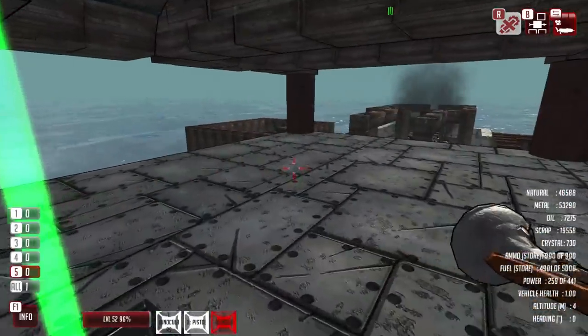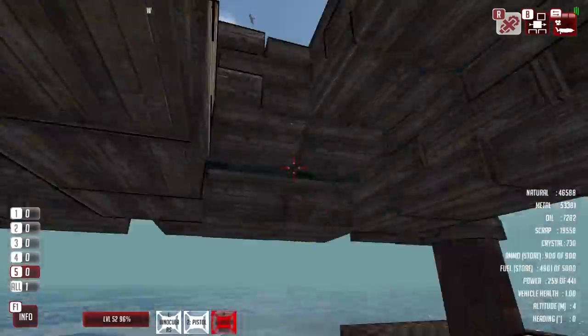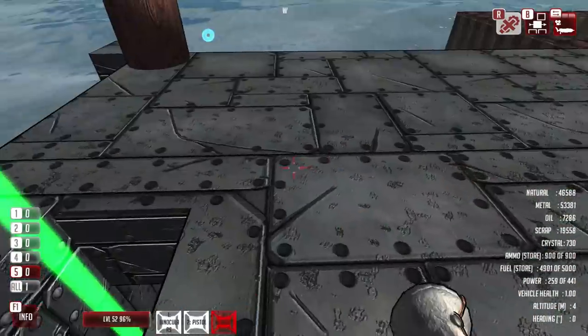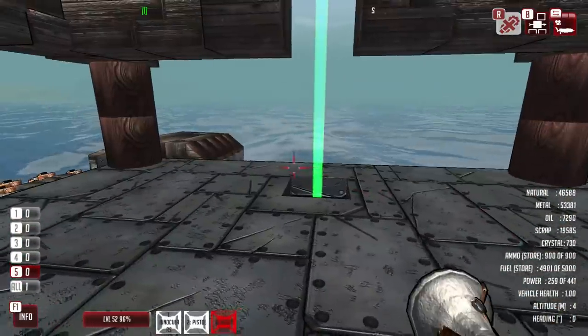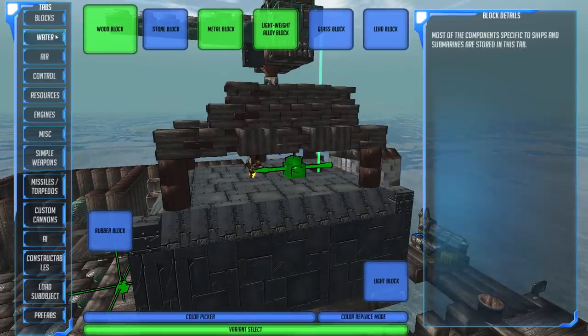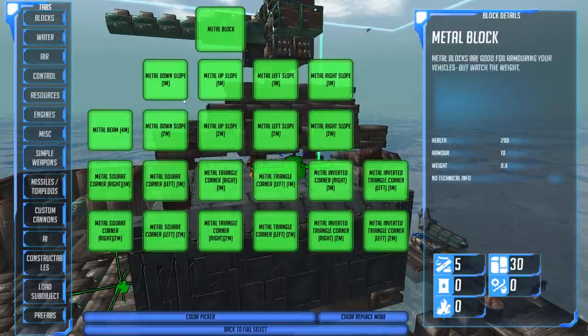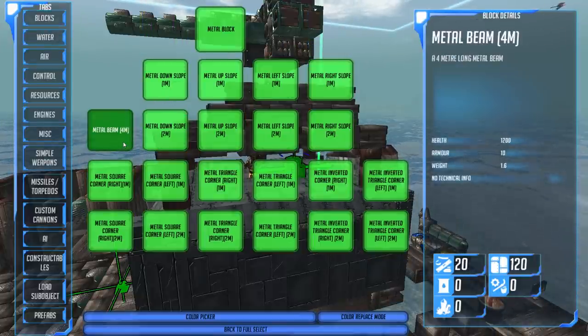However, we now have crystal resources at our disposal, and that means AI. The very first thing we're going to do is build up our bridge section. So let's go to blocks, metal blocks, metal beams.